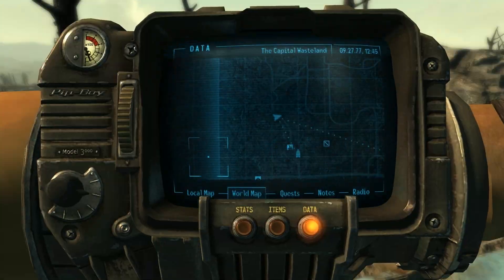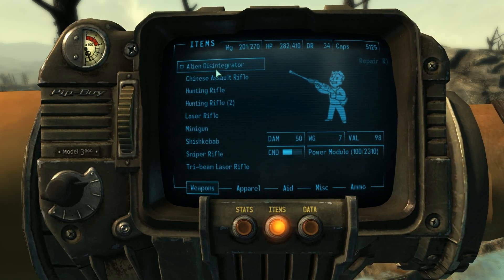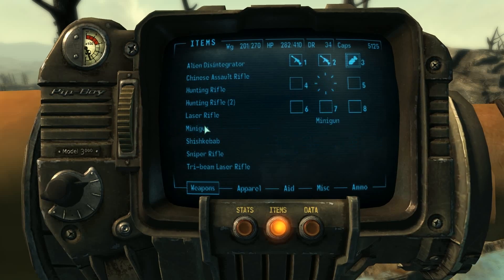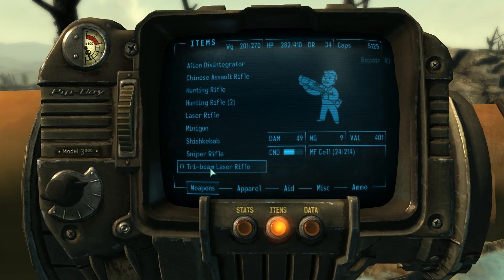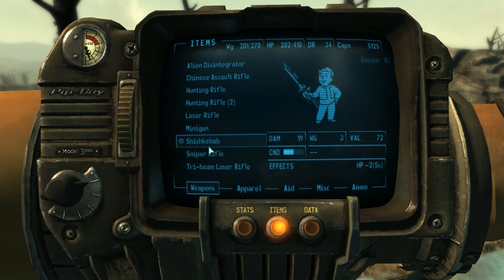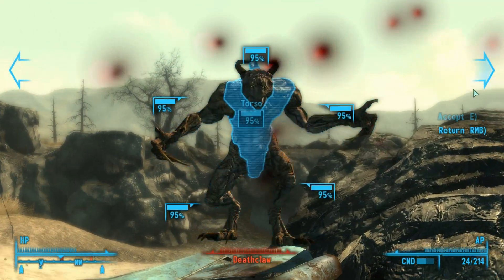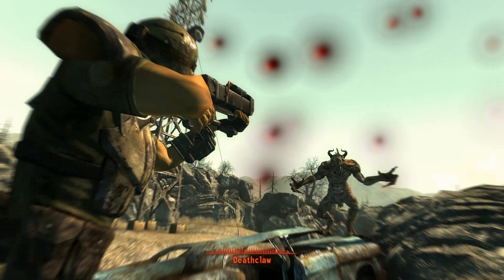Motherfucker. Alright — alien disintegration will be number one, Chinese assault rifle number two, minigun three. What the hell is a tri-beam laser? Damage is 49 — seems pretty decent. Okay, timer. Yeah, I've never fought a Deathclaw before but everyone told me they're badass. So let's see how badass they are.